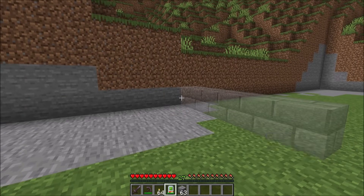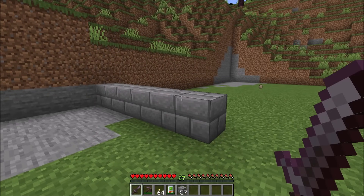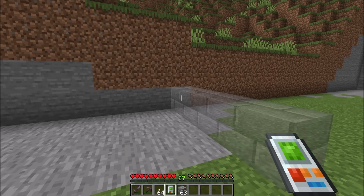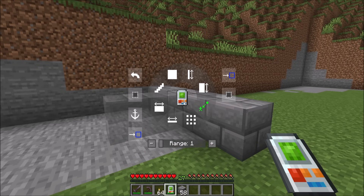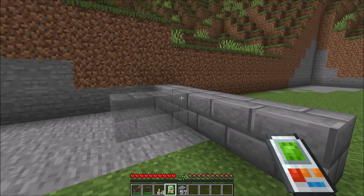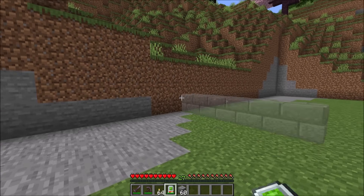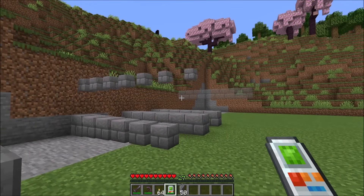You'll notice that blocks build in an iterative kind of pattern. They don't build all at once anymore. So when you're building, it's a little bit better and friendlier on frame rates, and also I think it looks a little bit cooler. Now once you've built what you want to build, you can press the Undo hotkey if you made a mistake, or you can just open up the Settings menu and click Undo here, and it will remove whatever blocks were most recently placed. Undo remembers the last 10 things that you built, so you can undo up to 10 times.